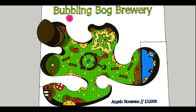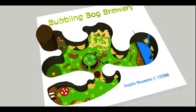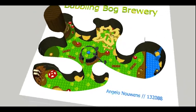Hello and welcome to the Bubbling Bog Brewery, which is supposed to be a replacement level for Banjo-Kazooie's fourth level, the Bubble Gloop Swamp. I'm Angelo Nowens, and I'll guide you through this level today. Before we begin, I'd like to indicate that this level is based around its major centerpiece, mainly the cauldron, which is Gruntilda's cauldron.